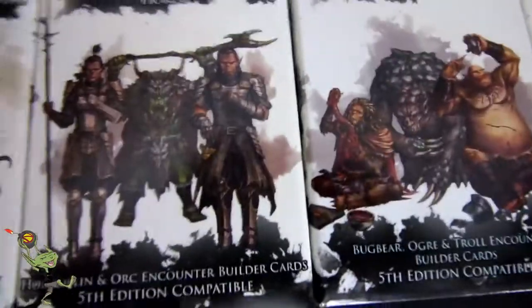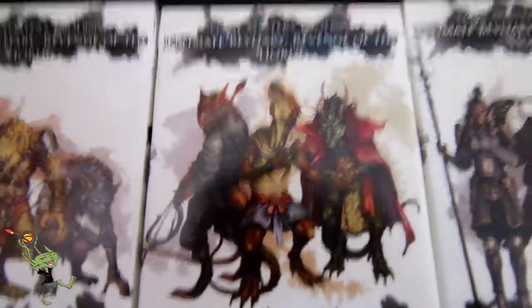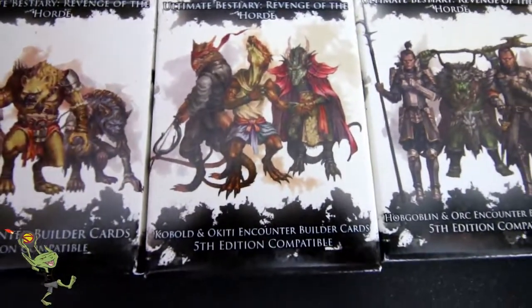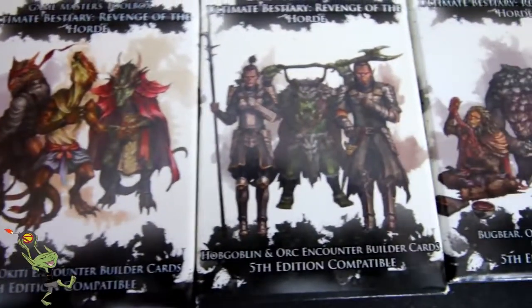Right here, one of the things you can get through the Kickstarter — and also available for purchase over at Nerd Games, link in the description below — is Encounter Cards. And we have Gnolls, we have Kobolds, and... a kitty? I'm not even sure what that is — there's something in the book I haven't even really looked at yet.